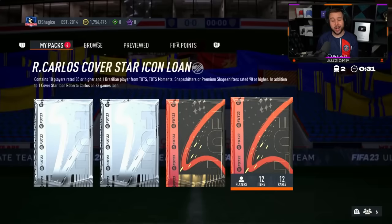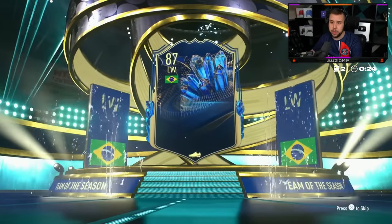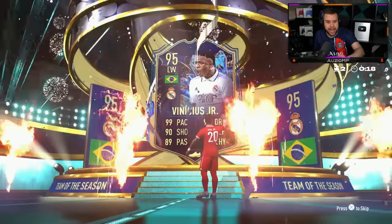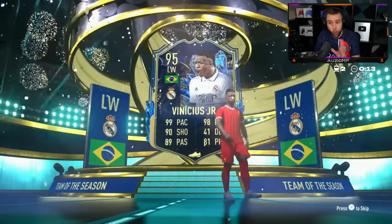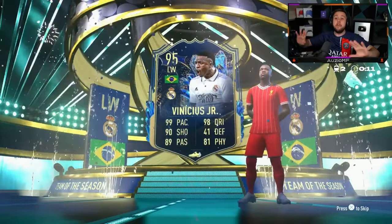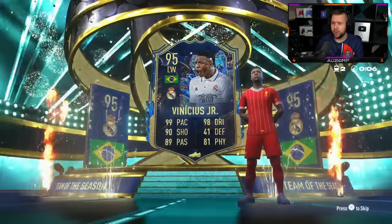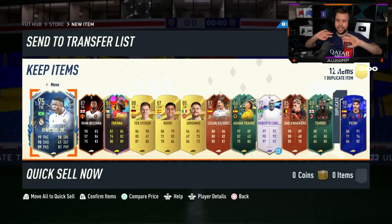What a start to the pack opening! I can't believe we got Yaya out of the first one. Let's see what we get out of the second one. It's nice to see a Team of the Season walk out. Brazil — it has to be. Is this it? What is happening — Vinny from the second pack, Yaya from the first one! Chat, I don't know what is happening right now but we are not complaining. It's a Liverpool retro kit. Any footies? No footies — it doesn't matter though, Team of the Season Vinny.